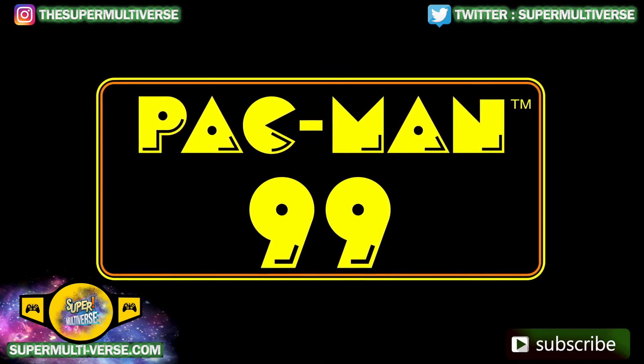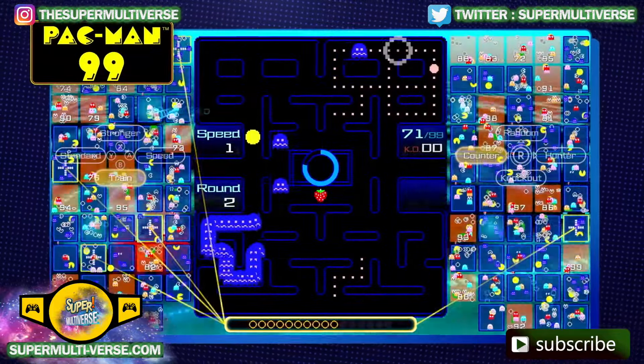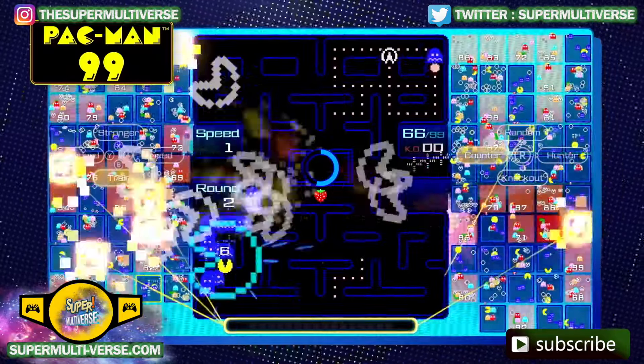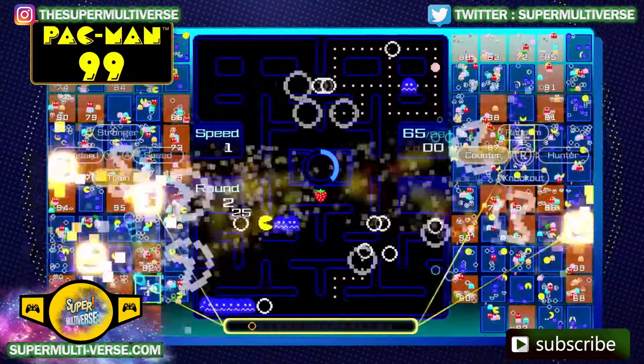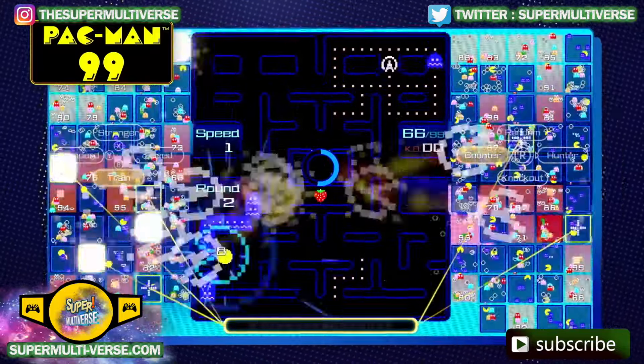You can also pay to unlock different skins and a few offline modes. You can even pay to reskin the single Pac-Man 99 maze, or you can unlock everything there is to offer for $30. Offline modes are identical to online mode, and there just isn't much more being offered in Pac-Man 99.